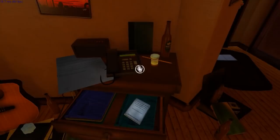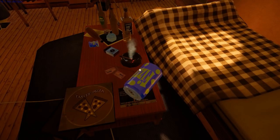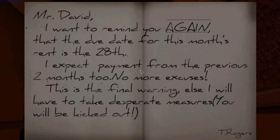The Deroverad - 'Looking for a place to showcase your work.' So I'm looking for employment, it seems. Fizzle. Bus ticket - some numbers, but I need them to be within one, two, three, or four - that's not gonna be the one, unfortunately. What's that down there? It's a mysterious note: 'Mr. David, I want to remind you again that the due date for this month's rent is the 28th. I expect payment from the previous two months too. No more excuses. This is the final warning, else I will have to take desperate measures. You'll be kicked out.' Fair enough.